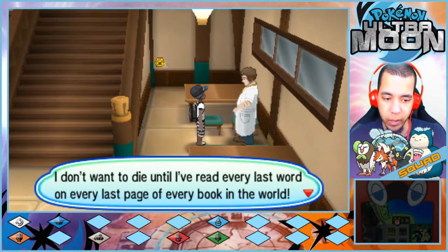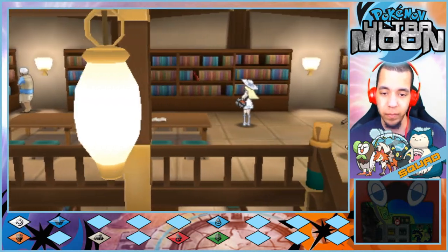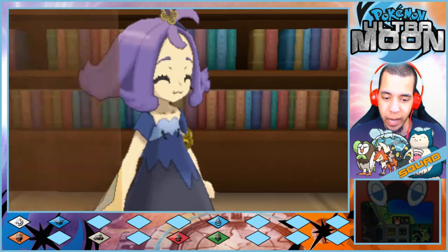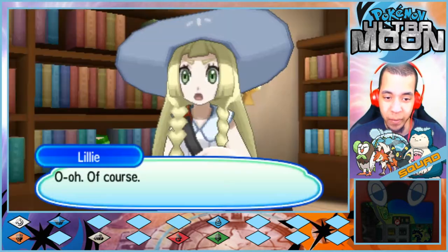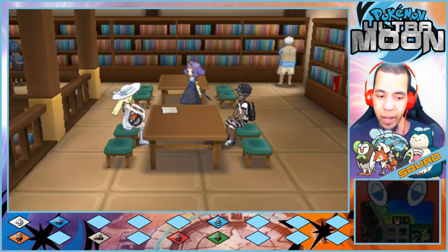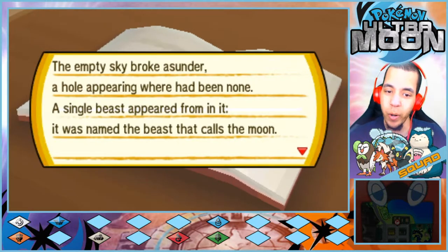You can read all these books for free — I swear I'd live here if I could. I don't want to die until I've read every last word of every last page of every book in the world. It must be a very valuable book so I'm not sure if I'll be able to take it out of the library. Is this what you're looking for, princess? Give it a read. It's titled 'The Light of Alola' — I'll just read it out loud, shall I.